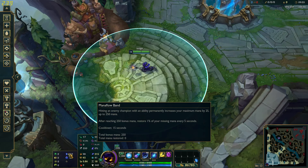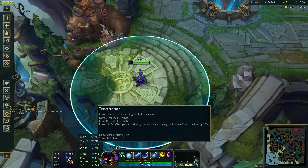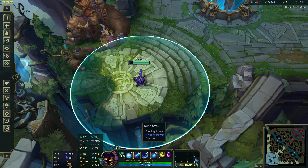Then Manaflow Band just to get the extra mana and mana regen, since we won't be building that many mana items. And lastly Transcendence just for the CDR, so you can spam your Q more often and get more stacks. For the rune stats I chose ability haste, but you can go ability power too, and another ability power and then armor.